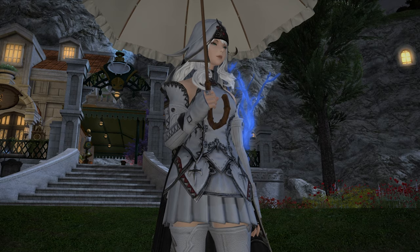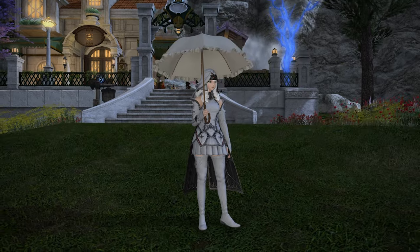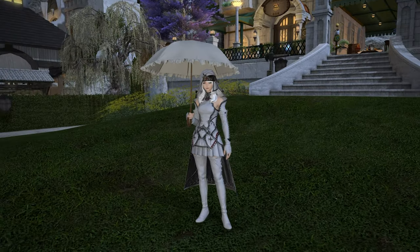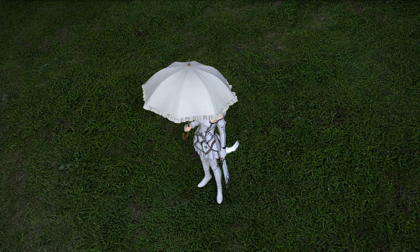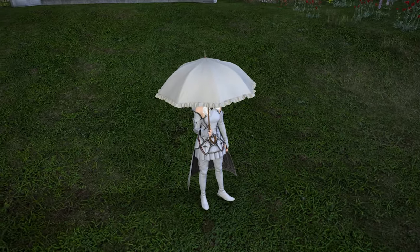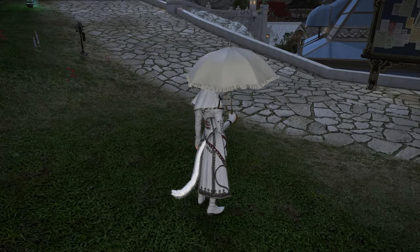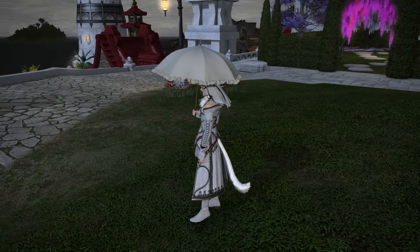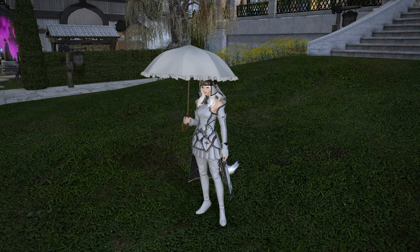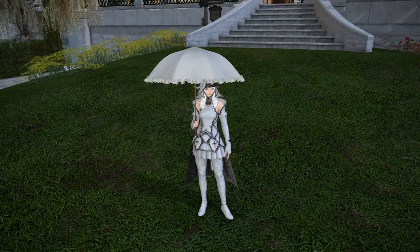This is the white lace parasol. If you want to get this at the moment, it's on the market board as well — people are selling it for about 10 million gil. So you might want to wait a little bit. The reason the price is where it is is because most people don't realize that treasure maps don't only have new materials to make the new glamour — the varsity outfit, the new jacket and beret combo — but also has some other items, including feathers to get a mount and also this particular parasol.